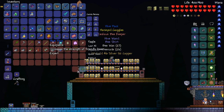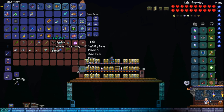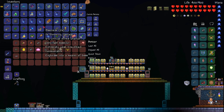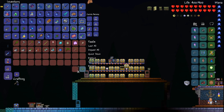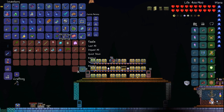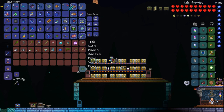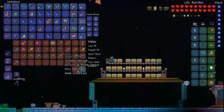Queen Bee treasure bag — beeswax. Hive Pack increases the strength of friendly bees. That would be nice if I was doing anything with bees. Did not realize how many stars I had. The hive wand is definitely a tool. Reflective dye — I'll probably just go ahead and sell that off. And a beekeeper — is that a material? No, it's not. Surprised nobody's made a recipe using it in one of their mods yet.